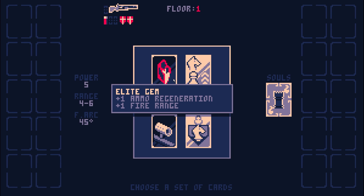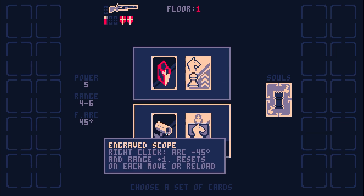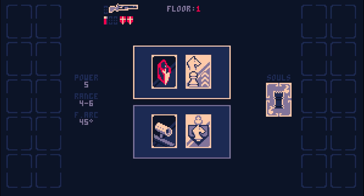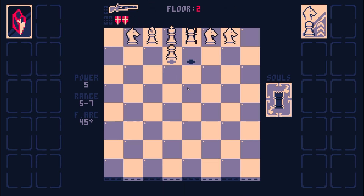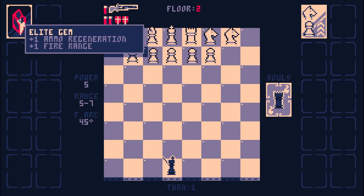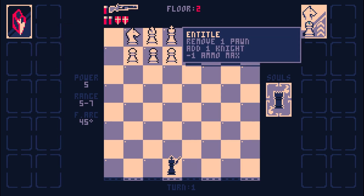The elite gem - we get more ammo regeneration, more fire range. This actually kind of compensates well for our lack of a magazine. However, remove a pawn, gain a knight. Down here we get the scope, but bodyguard - can't kill the king if he's got knights, and he's got two of them. We're going to go with the elite gem. This should fix a lot of our problems, at least with ammunition. Wait - why does it seem like I lost one of my max ammo? Because I did. Remove a pawn, add a knight, minus one ammo max. Oh, I didn't read that part.